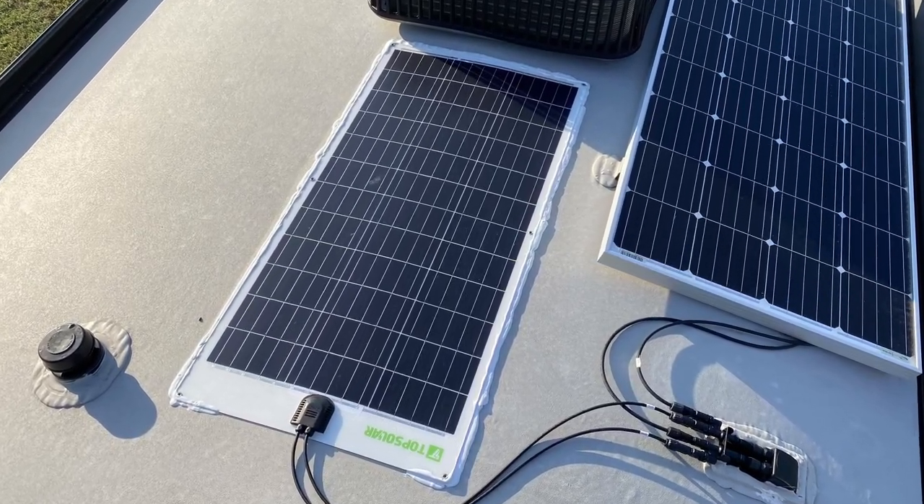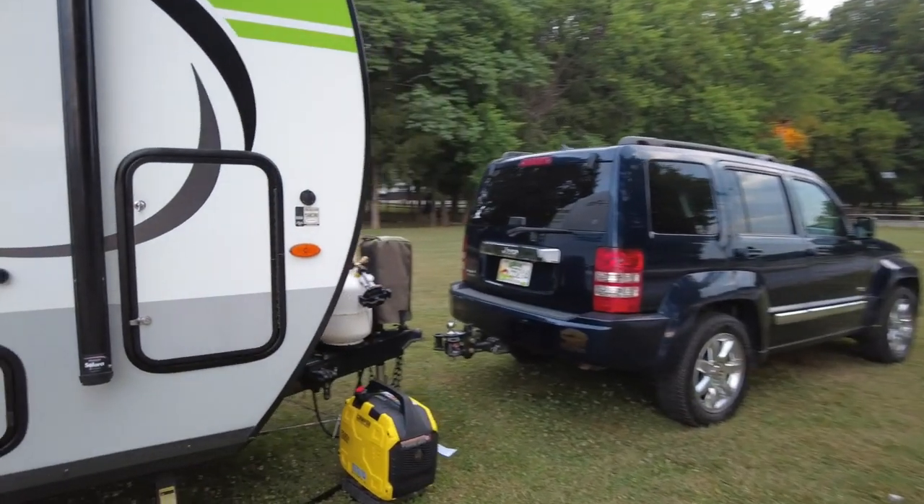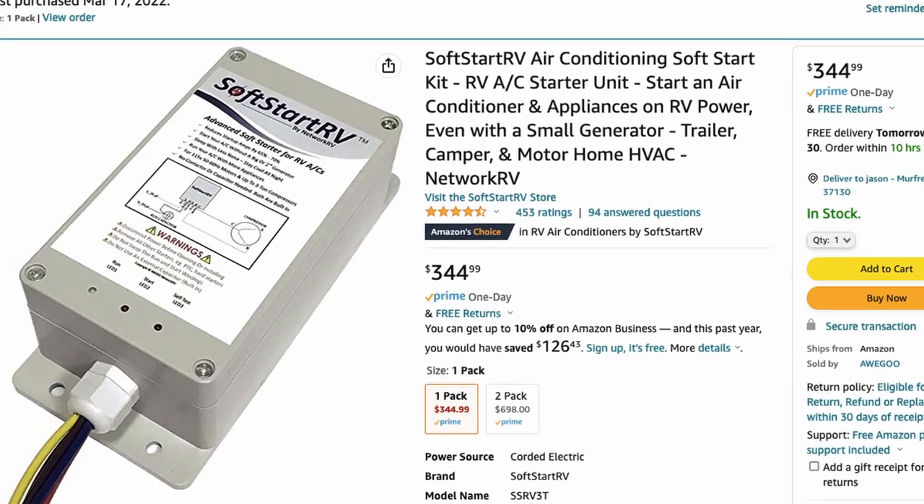Every year I do some sort of upgrades for my Field Day setup. This year, most of them were focused on the RV and not specifically ham radio. I added an additional 100-watt panel and upgraded the RV's battery from a basic marine deep cycle battery to a lithium-iron phosphate 100-amp-hour battery. I've also added a generator to power everything in the RV, including the AC and the microwave. And I added an AC soft start to the RV, which allowed the smaller generator to power the AC unit without any issues.